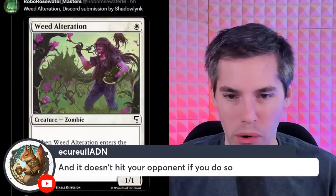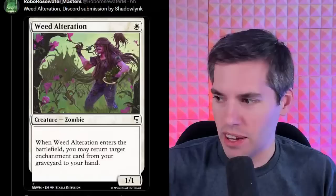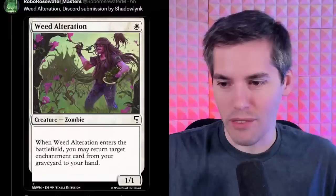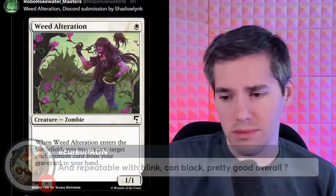It doesn't hit the opponent. This is a flavor F-minus. It's picking something — at the very least, it looks like good value for one mana. It's not broken. We can definitely pass this one. And repeatable with blink, can block pretty good overall.